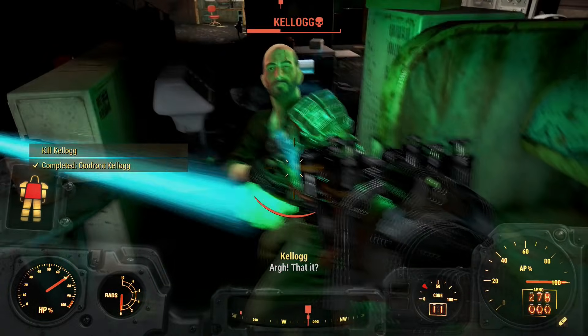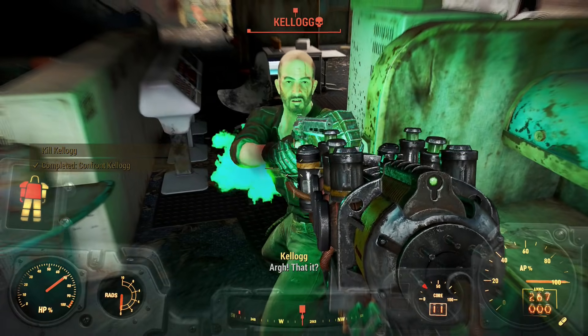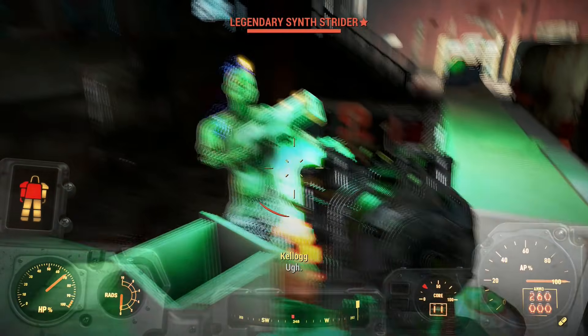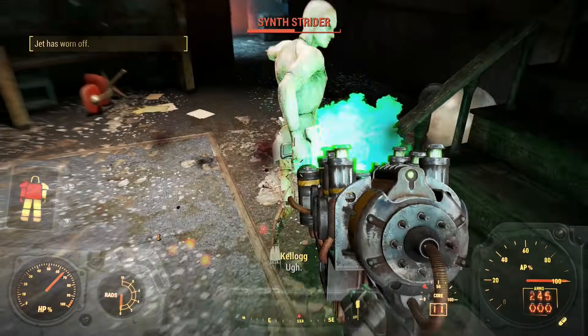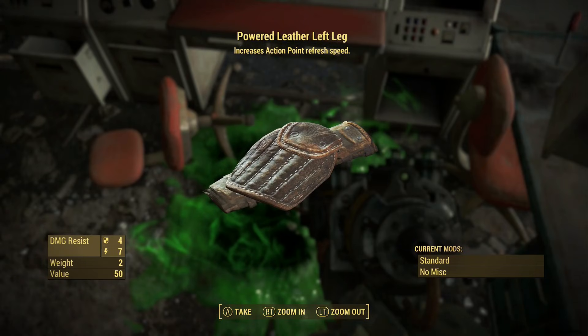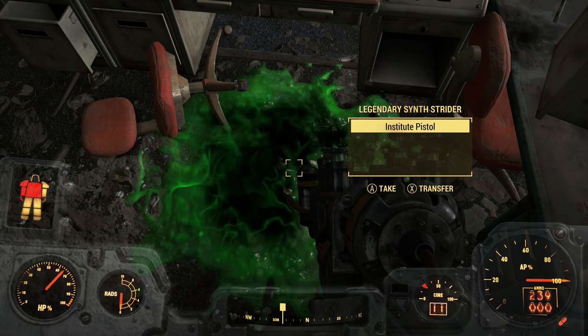I made sure to save some ammo for the Kellogg fight, and I think this is a first for me — I had a legendary synth spawn in for the fight with Kellogg, which is pretty cool. But aside from that, Kellogg was a pushover, and the legendary I got from the synth was garbage. A powered leather left leg.